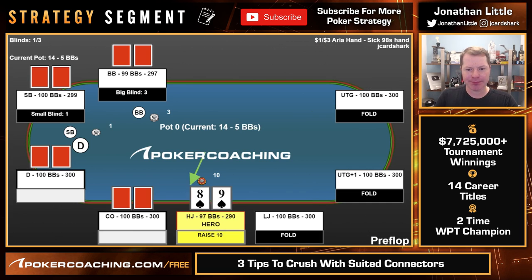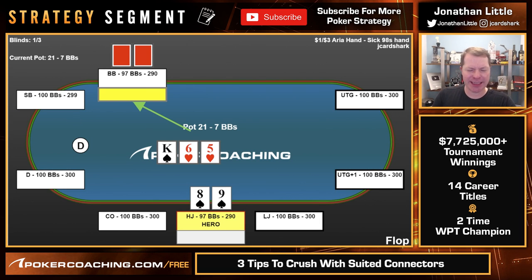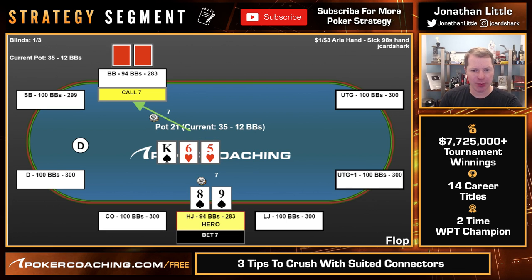Let's take a look at some examples. Here we raise with 9-8 spades, big blind calls, and the flop is K-6-5. Big blind checks. We have a backdoor flush draw, a gutshot, and two overcards to the 6. Just in case the opponent has a hand like a 6, we can get there with a 9. If we get a 7 we can win a ton of money, and if we get a spade we can easily keep bluffing. We can keep bluffing on a lot of turns, and if we get a 9 or an 8 we can check it down. This is an excellent spot to make a continuation bet.